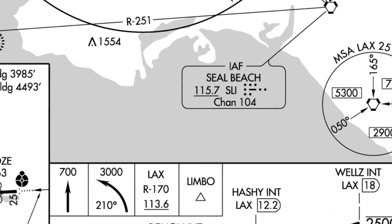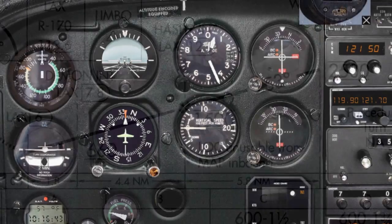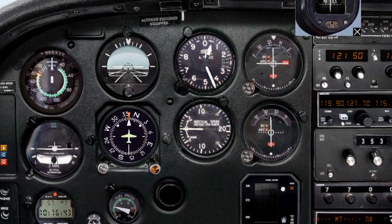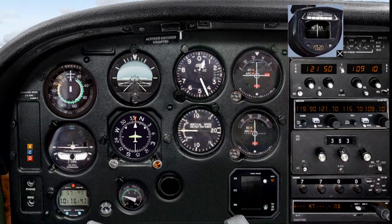It will be done in full IFR-IMC weather conditions and with an airplane vacuum failure. A vacuum failure in a Cessna 182 — the plane I'll be using today — means that I'll be two instruments short. When a vacuum failure occurs, the attitude indicator and the heading indicator will not work. Because the attitude indicator shows me the airplane pitch and bank, a vacuum failure in IFR-IMC conditions is considered a major emergency.